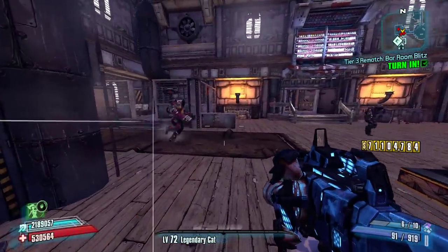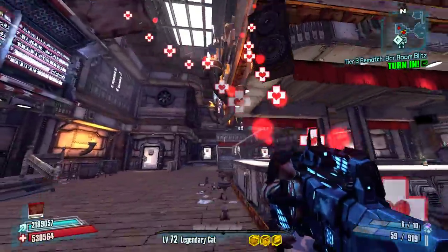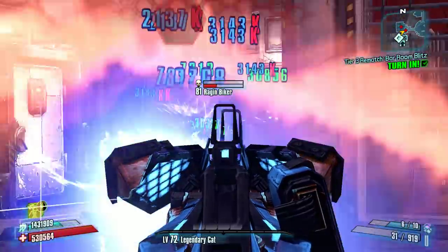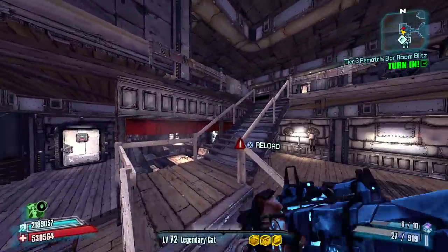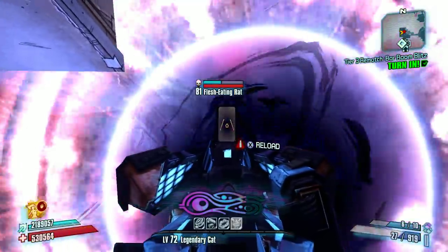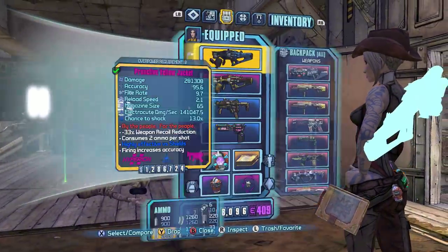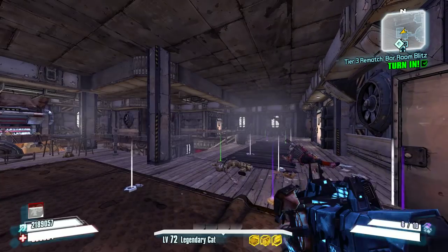It definitely doesn't suck — it just has that main drawback of the bullet speed being really slow. However, since Maya has phase lock, you can kind of make up for that a little bit. As you can see, we're able to work through the Barroom Blitz here with no real problems. The Yellow Jacket does not suck. It just has that one main problem, which is the slow projectile speed, but when I have these bullet speed increases, the projectile speed is not unmanageable.